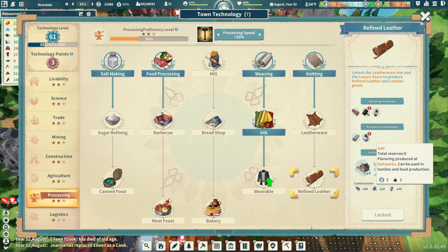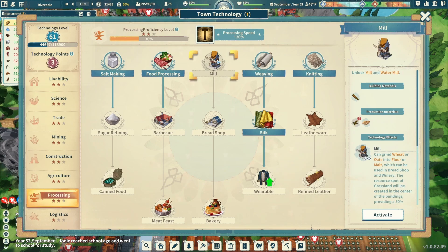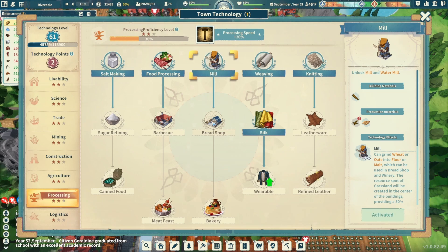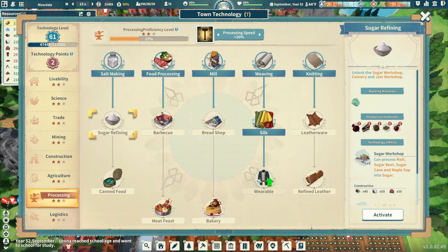I'm pretty close to steel tools, and this is also going to take a little bit of salt — which we're at zero on, so we need to look at that. Since we're here with three tech points, and we have some oats coming in, let's grab the mill. Then we could use the bread shop, but it needs some sugar and we don't have any sugar yet. We could go to the sugar refinery but we don't have malt, sugar beets, sugar cane, or maple sap.